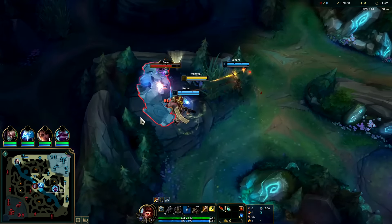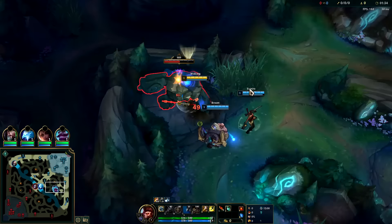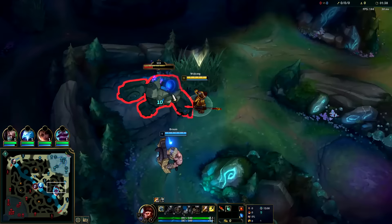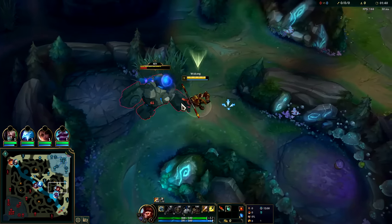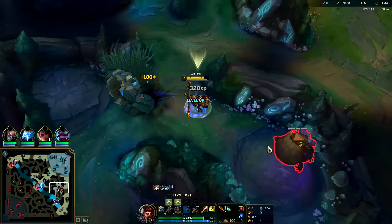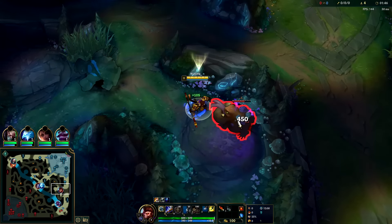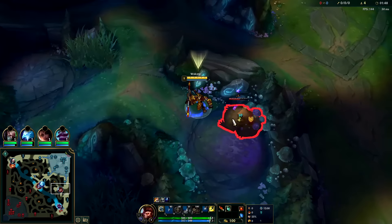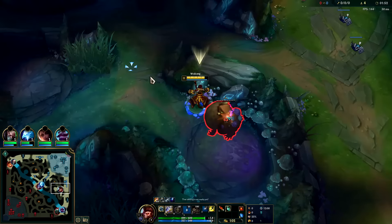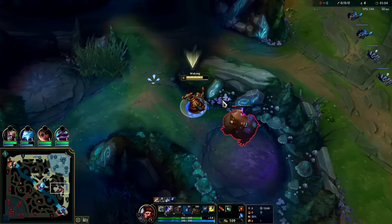He's somewhat R-reliant — once everyone else has their Rs, Wukong needs his R to keep up. We're going to do a full clear. Wukong invades are solid, but if you're looking to do an early invade you'd be better off on Lee Sin or Xin Zhao. We're going to auto attack then Q reset. What keeps you healthy in the jungle is your passive — try to constantly keep that up.